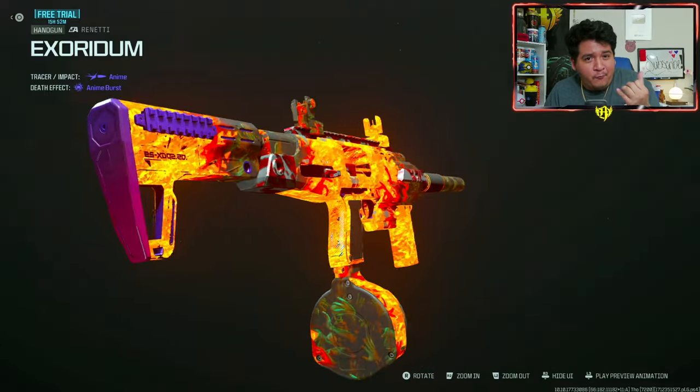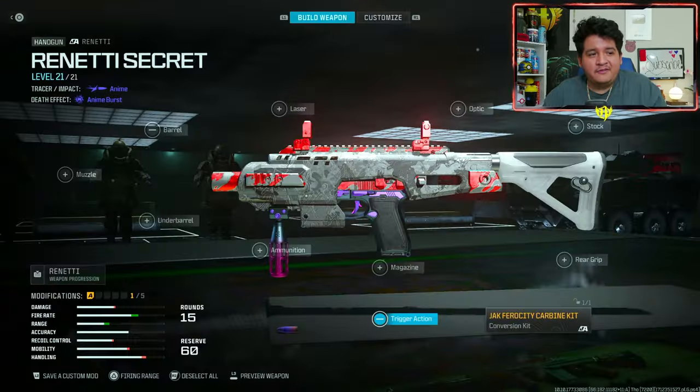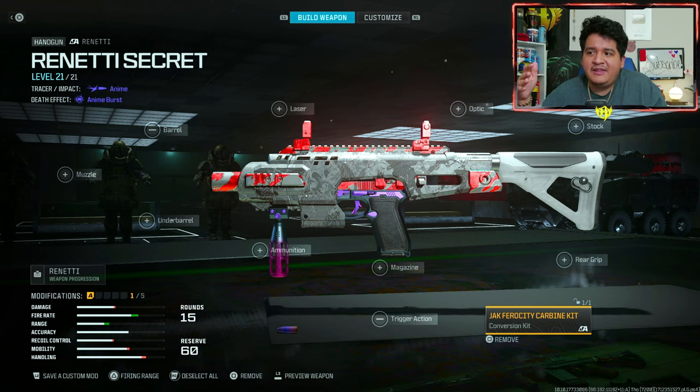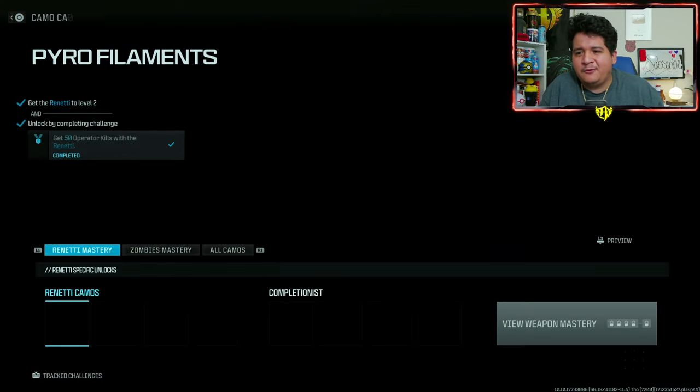Yeah, we're playing some S&D again, and we got some nukes in respawn as well. So let me show you guys that class right now. Here we have our Renetti — as always I want to give you guys my number one class for any gun in this game. You're gonna have the fastest time-to-kill possible, lowest recoil, and amazing movement speed for that gun in particular. We're actually starting off with the conversion kit just to give it the SMG look. I'm also using an anime Renetti from a bundle, but it's looking kind of plain so let's go ahead and add some style to it.